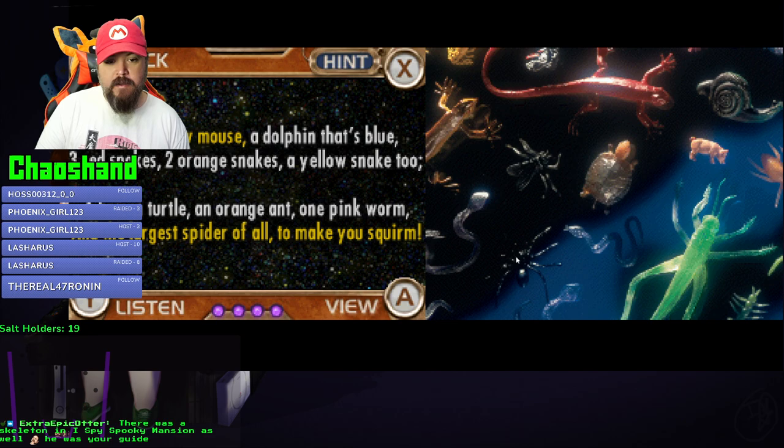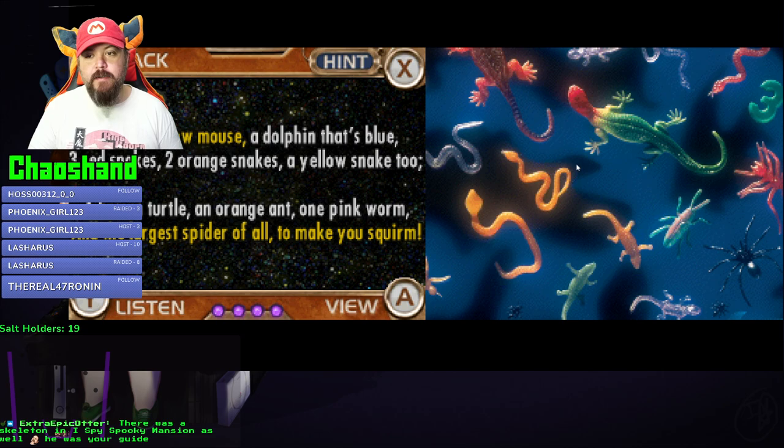Oh, he was your guide? Nice. If you need a hint, press the X button. No, I don't need a hint - that's a pig. Where's a dolphin? That's not a dolphin, it's a whale.